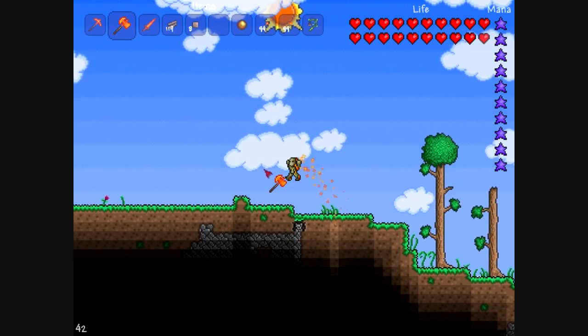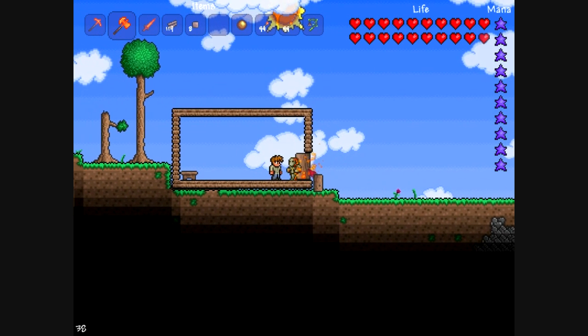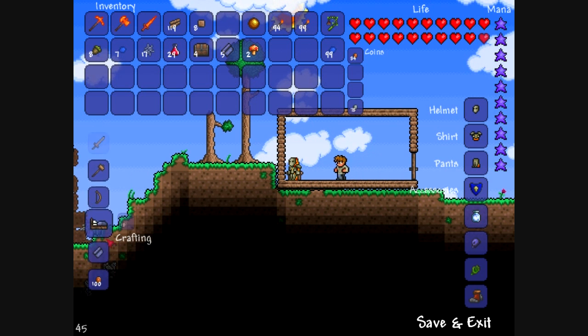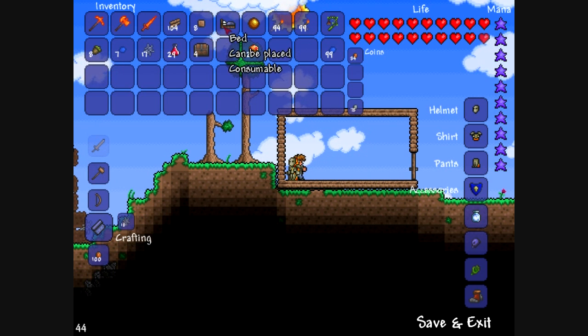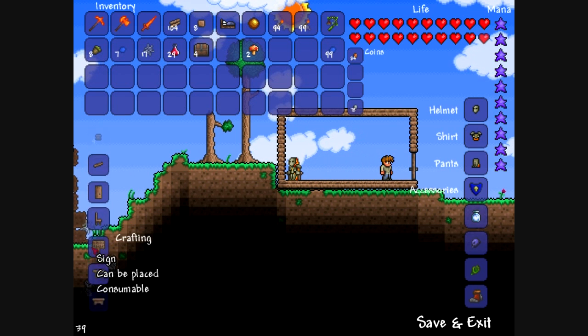So after we get that, we're going to go back over here, come back up here, go in here, go over here, and we are going to make the bed, and then we're going to go back up and we're going to make the wood walls.